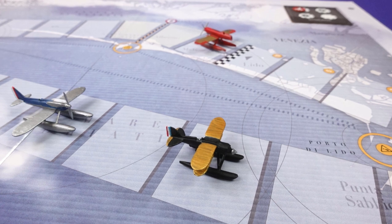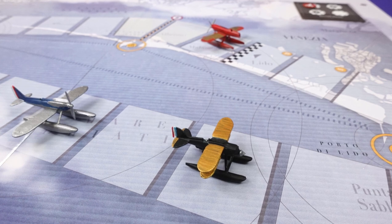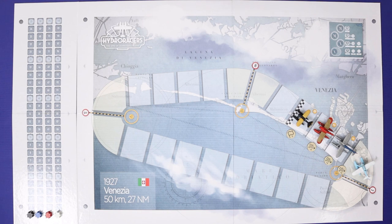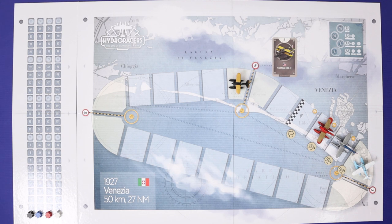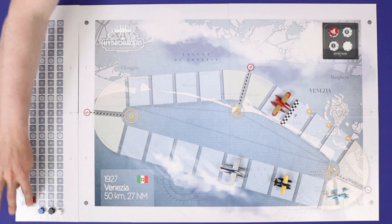Hydra Races is set in the era of the Schneider Trophy, a seaplane racing event financed by Jacques Schneider in the early 20th century. Through the game, players will use their cards and the effect of draft and drag to move their seaplanes around the course, placing bets to earn money, and trying to complete the course for prestige.